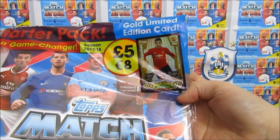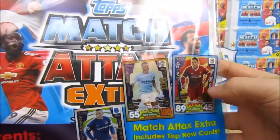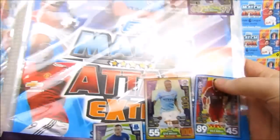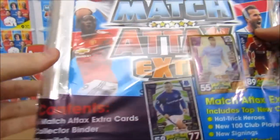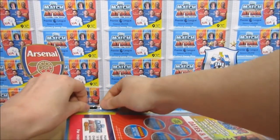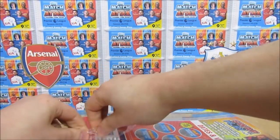As you can see up here, it does come with the exclusive gold Alexis Sanchez, and it showcases some brand new cards including that Raheem Sterling which we have already managed to pull from magazines — very lucky! The contents are: you get the binder, six cards, a play pitch, and a collector's guide. Let's get into it and see all them bits for ourselves. Yeah, and get our hands on that gold limited edition — the first limited edition of the collection!